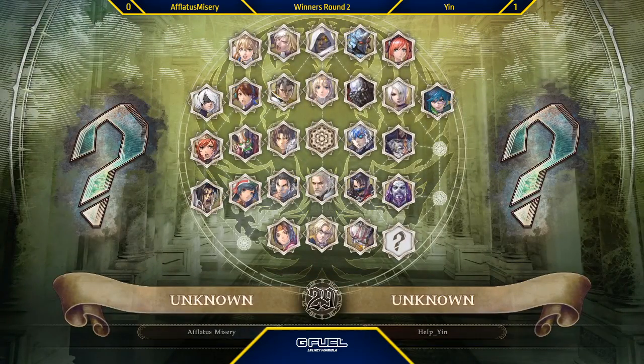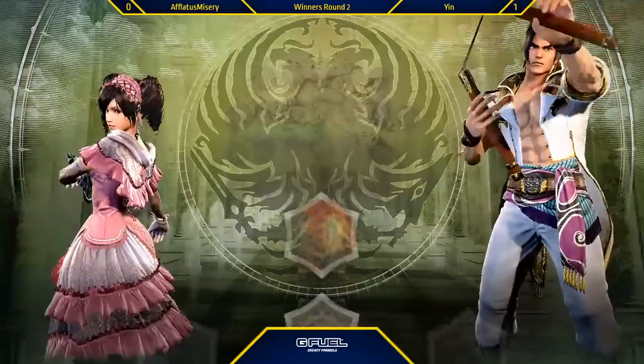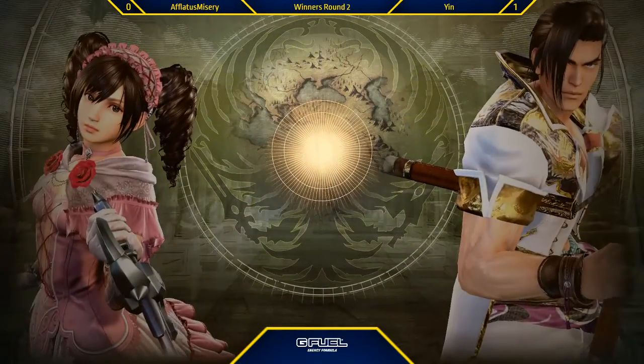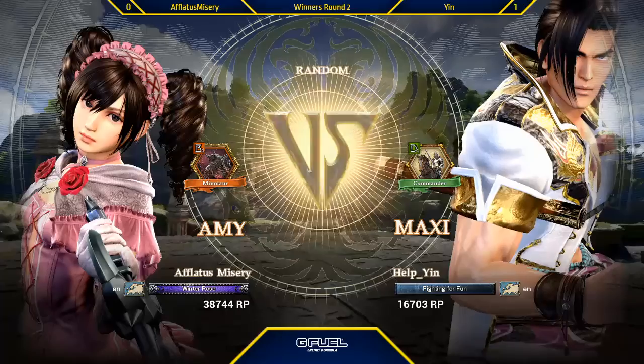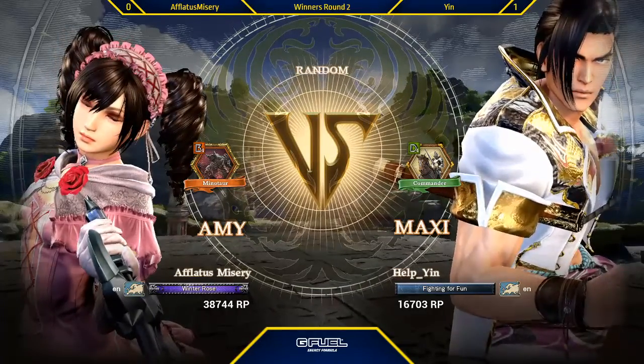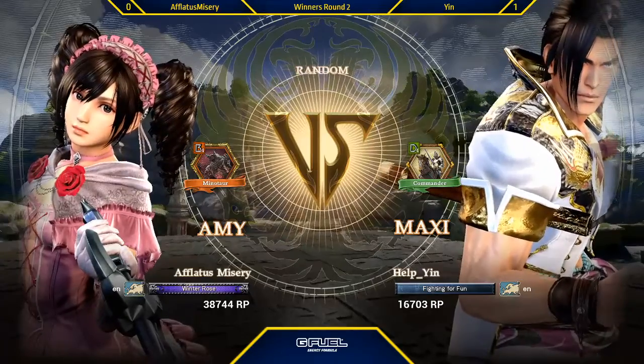Both were actually this same matchup — Maxi vs Amy. The first round was just complete chaos, beating the crap out of each other in each other's face, but then slowly it's like, 'alright, I see how this person plays.' Nice — fundamentals, just little subtle side steps and back dashes, catching Misery whiffing a bit as well. Very solid play there.